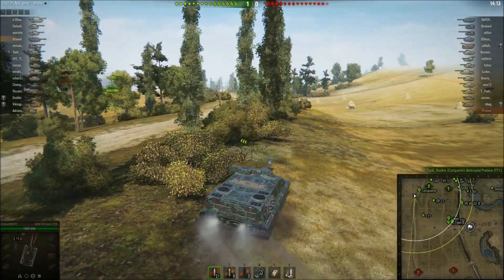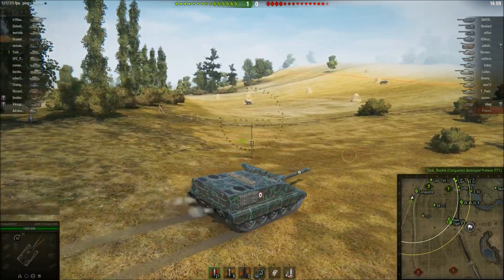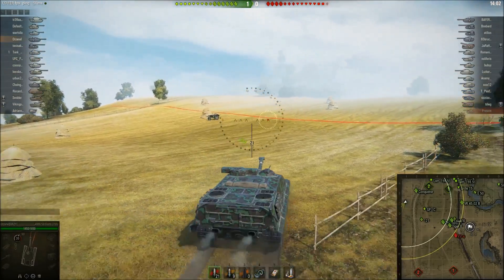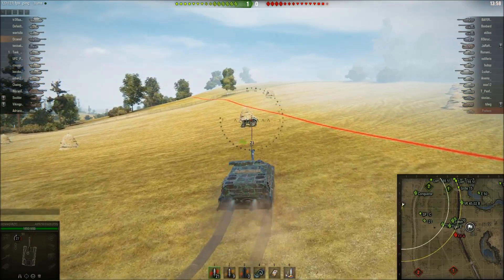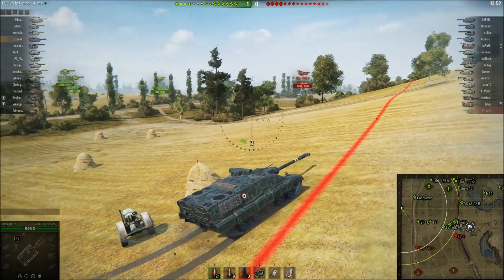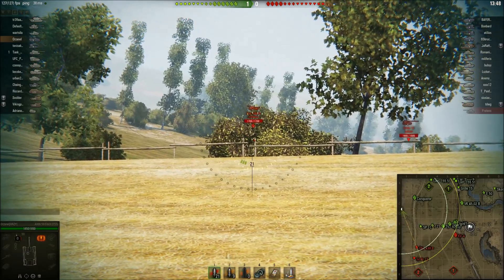Since their scout died early, I want to make it up to E1 because I'm not sure our scout is going there. I've got a little view range with rations, optics, and the view range skills, so I want to go to E1 and try to get some spots in the forest because I don't have any damage at this point. I really need it for the three gun mark. There's a 430 there, let's see if I can pop him.